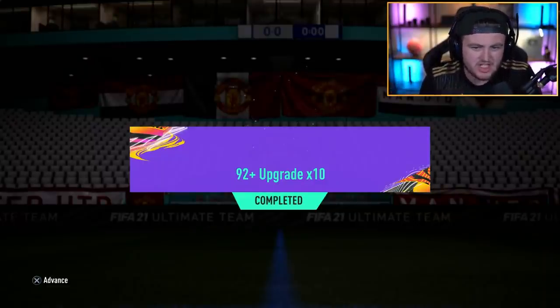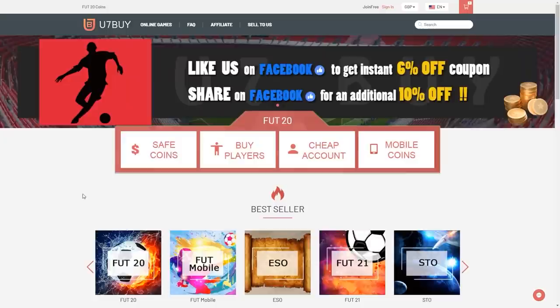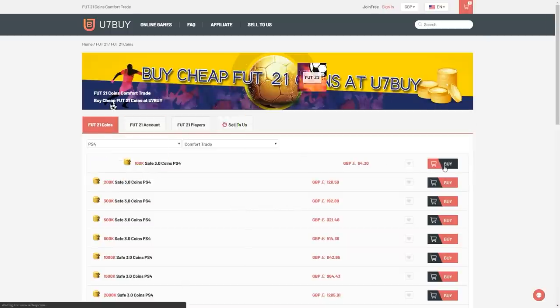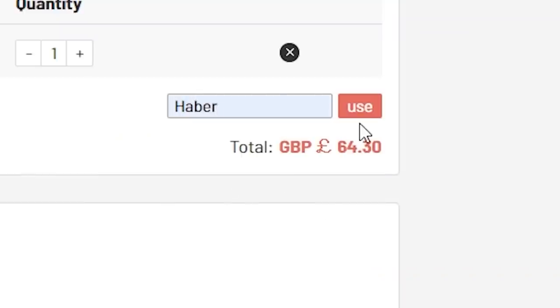EA just dropped a 92 plus x10 upgrade. We're going to get a bunch of them and hopefully get something decent. For cheap, fast and reliable FUT coins, check out u7buy.com. There is a link in the description and use the code HABER to get yourself a discount on all of your orders.